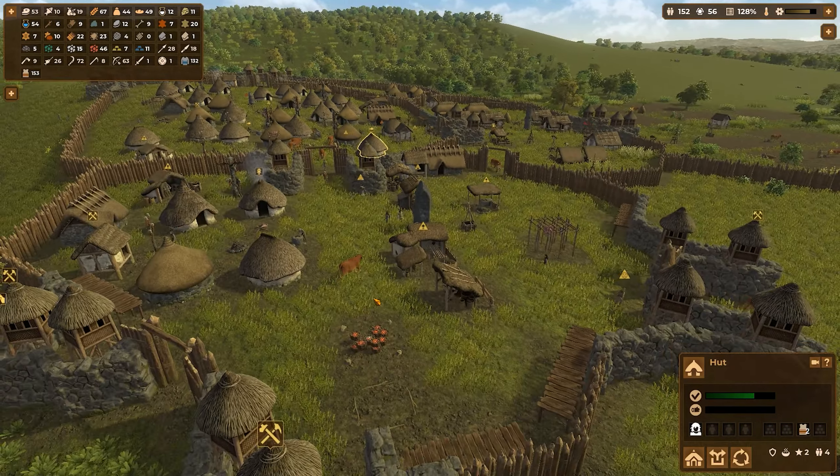I want to get this area here enclosed as much as possible and show a bit of a front towards our would-be attackers. Lower knives — yeah yeah yeah, I know. So I want to improve or increase the size of the village in this direction. That's the goal.